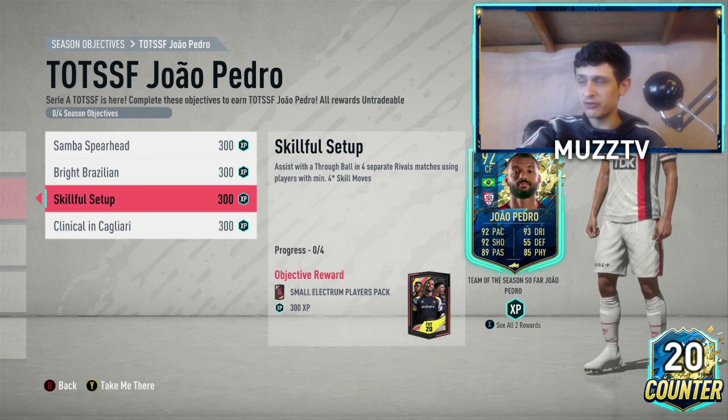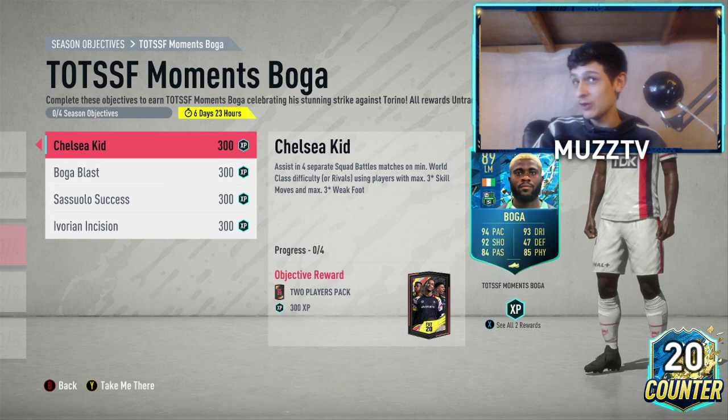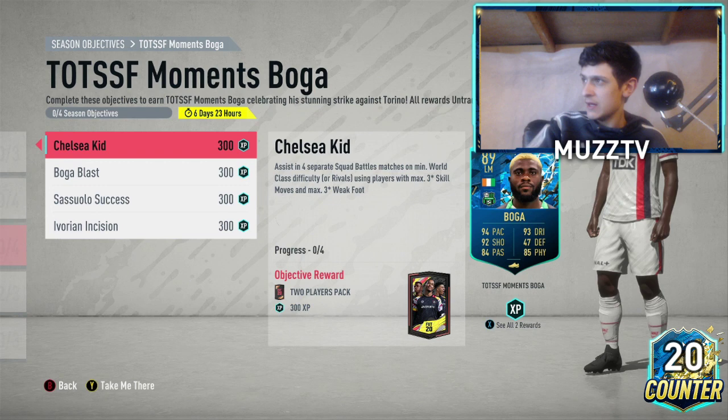Let's move into Boga — the Chelsea guy. Hopefully Chelsea sign him back; there's a 20 million buyback clause, so maybe we'll see him back in a Chelsea shirt. I've heard he's very good apparently. So: assist in four separate squad battle or rivals matches using players with max three-star skill moves and max three-star weak foot. That's very specific but it's just any player in the game — it doesn't need to be Serie A. So that's fairly easy.